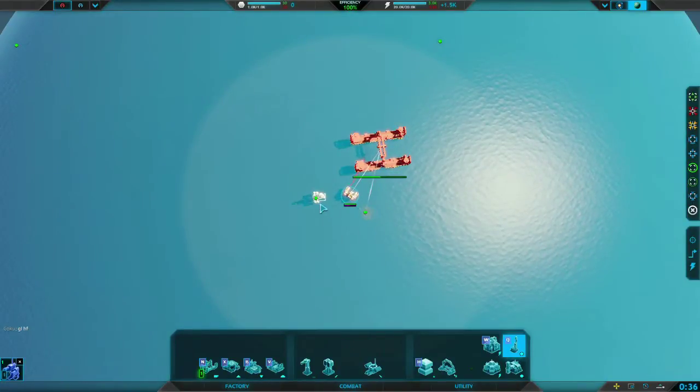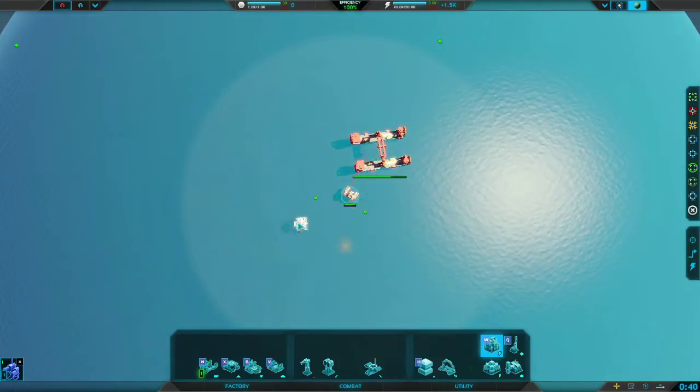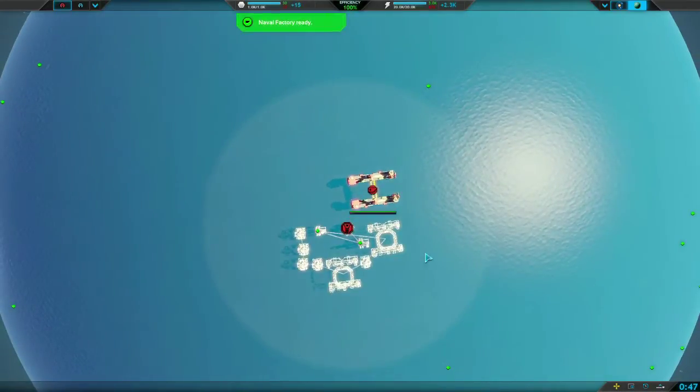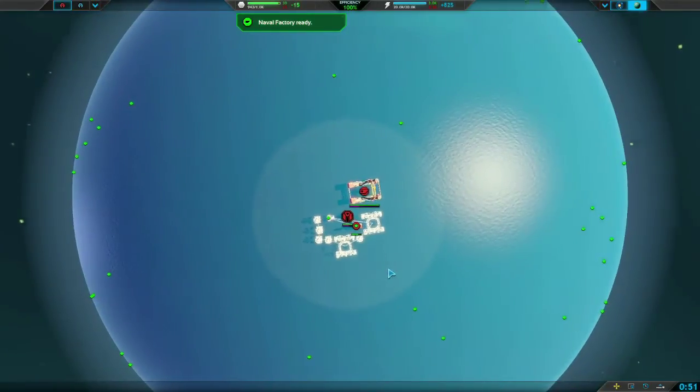Then we're going to go with the two metal with our commander, the air factory, p-gen, another air factory, and then four p-gens. The four p-gens should pop at the same time as the three fabrication ships on the tail end of our queue, so that should align quite nicely.